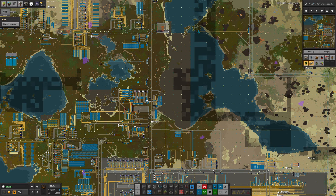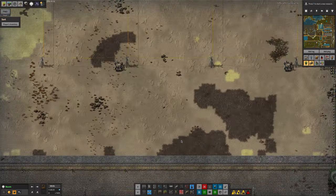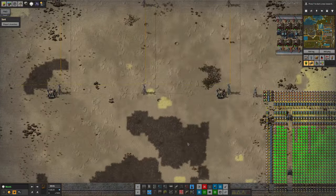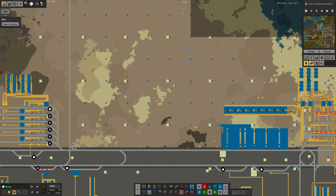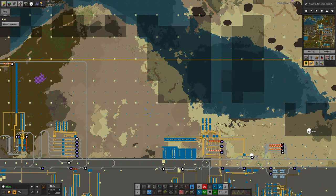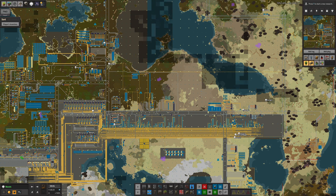Mark has finished clearing up the old blue circuit factory area that I've been tinkering with for about a month — because he's a bit more efficient than I am, it's completely gone now. There's another place where we can build something if we need to, and it's quite central, so if we need something built centrally in the future this might be a good place for it.